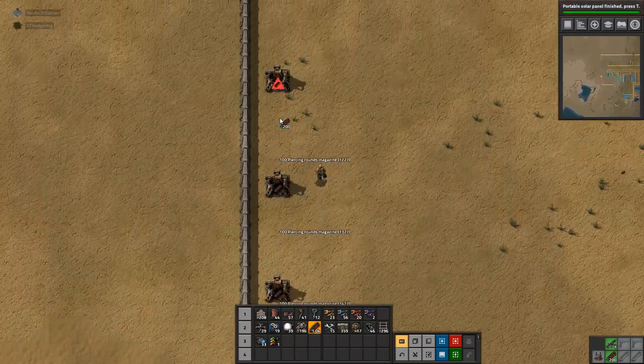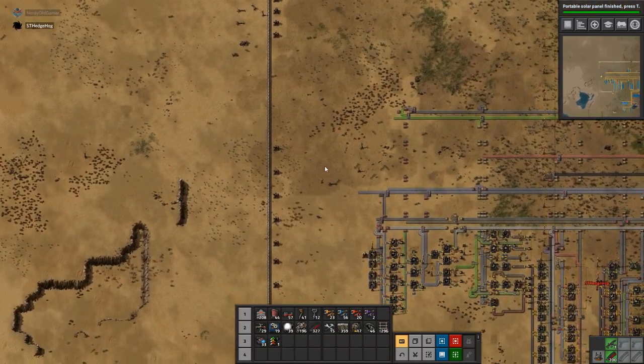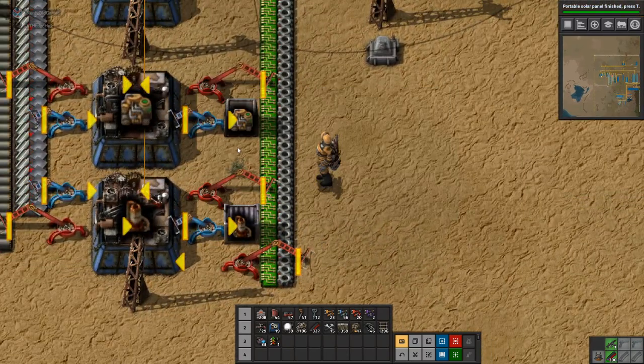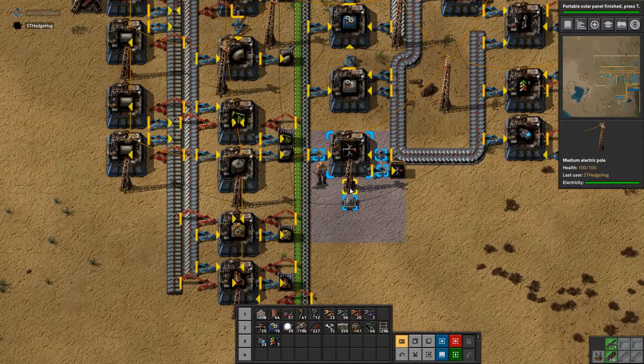I'm sticking in 100 ammo in each turret over here to the left at the moment. I'll just throw in the full lot, to be honest. I didn't realize we didn't quite have that much ammo. Oh, you use a lot of ammo — it's crazy. Once it's up and running I'll run a belt all around the base. It's a bit awkward though, because that western wall is going to be expanded even further at some point. Part of the reason I haven't been running ammo around the wall is because once we get laser turrets we don't need all that — we can just stick laser turrets in.